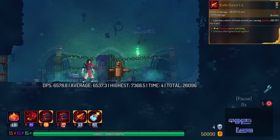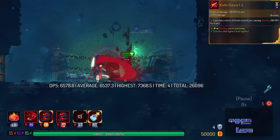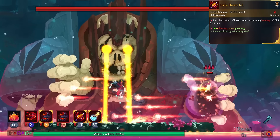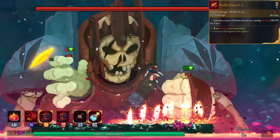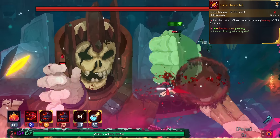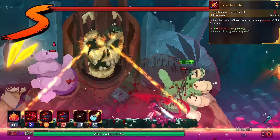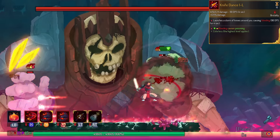With Knife Dance, bleeding causes poisoning. This is probably one of the strongest affixes in the game. Any source of bleed will also do poison. All you have to do is apply the Knife Dance one time, and then something like Cleaver or Bloodsword will continue doing poison, even while the Knife Dance's bleed has gone away. This is in the S tier.